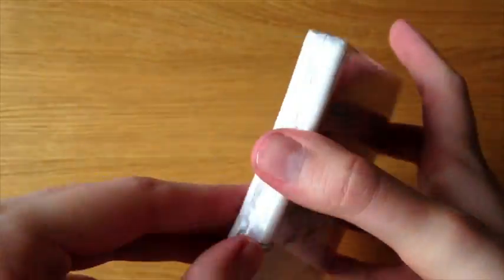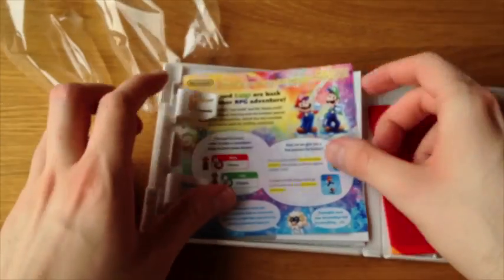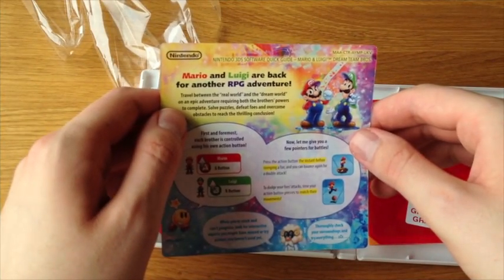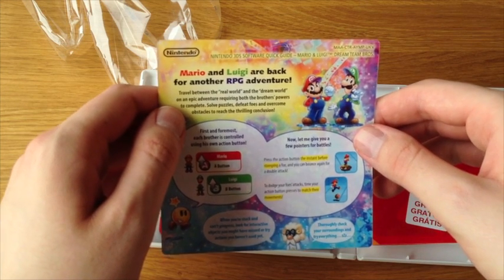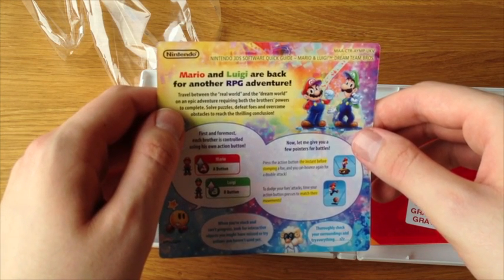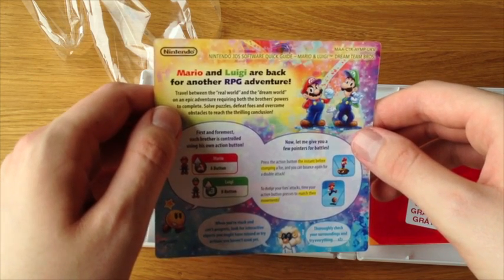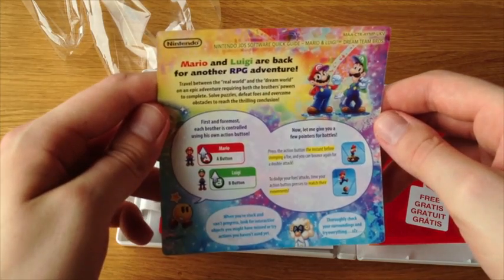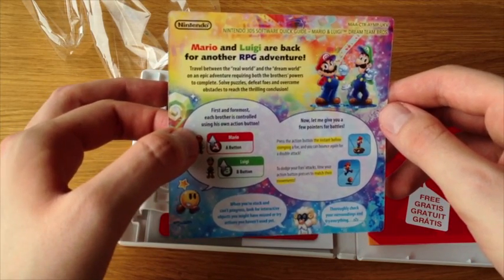So let's go ahead and open. We have here — Mario & Luigi are back for another RPG adventure. Travel between the real world and the dream world on an epic adventure requiring both brothers' powers to complete. Solve puzzles, defeat foes and overcome obstacles to reach the thrilling conclusion. First and foremost, each brother is controlled using his own action button.